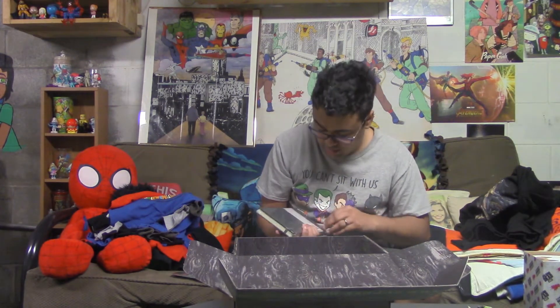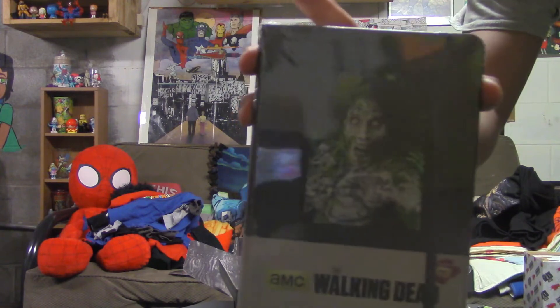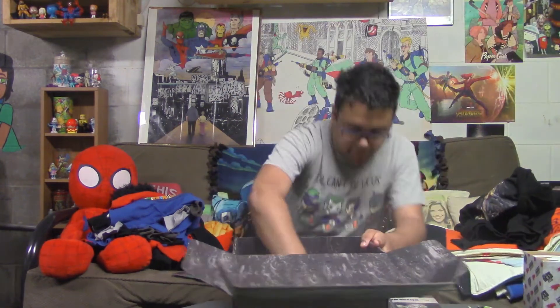We got a Walking Dead notebook — I don't think this is an exclusive because I'm sure I've seen it in stores. It's the season four zombie attached to a tree. This book seems kind of lackluster. And then the last thing is a storyboard of season nine episode fourteen.